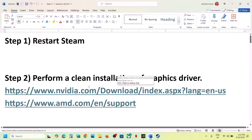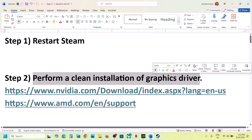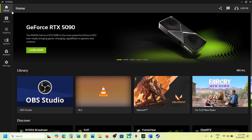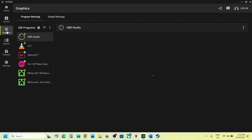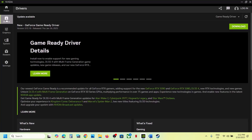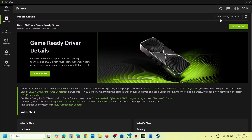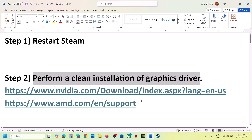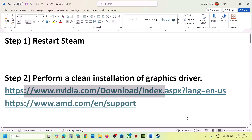The next step is to perform a clean installation of your graphics card driver. If you have an NVIDIA card, go to the NVIDIA website; if you have an AMD card, go to the AMD website. If you're using the NVIDIA app, go to the NVIDIA app, go to Drivers, and if there is any driver update available, you can download it, install it, restart your computer, and then launch the game. If this is not working, perform a clean installation.